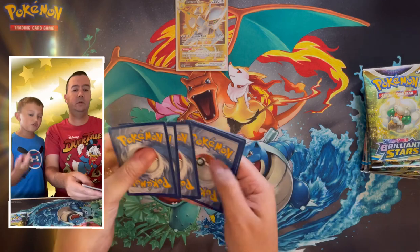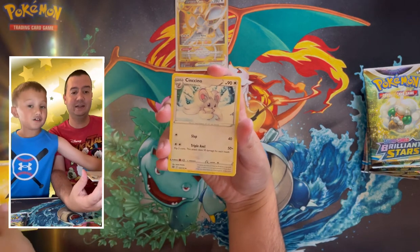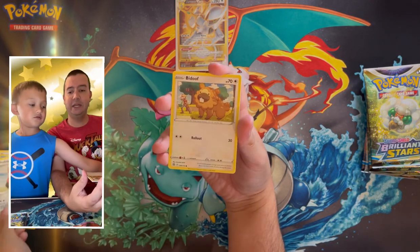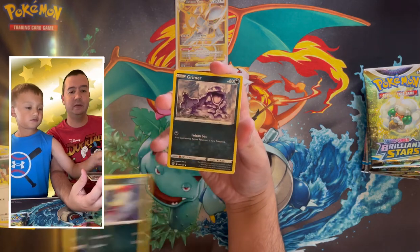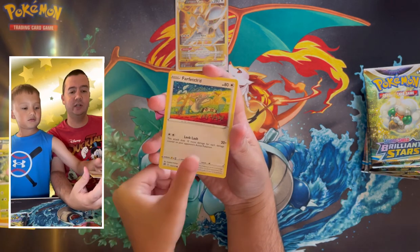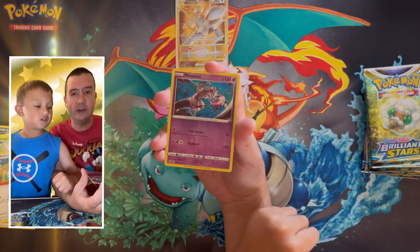Two more packs — no Charizard, but that's probably your second best pull, right buddy? There's the code card. Printiplup, Probass, Bidoof, Sneasel, Grimer, Exeggcute, Farfetch'd, reverse holo Mewtwo — that's cool, I like that, that is a very nice reverse holo — and Wormadon non-holographic rare.